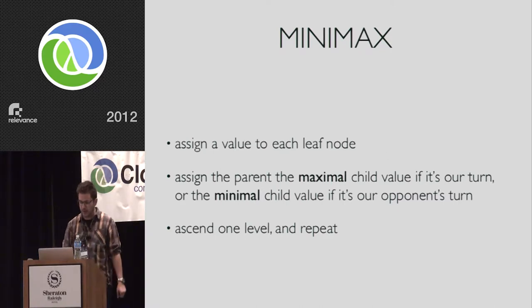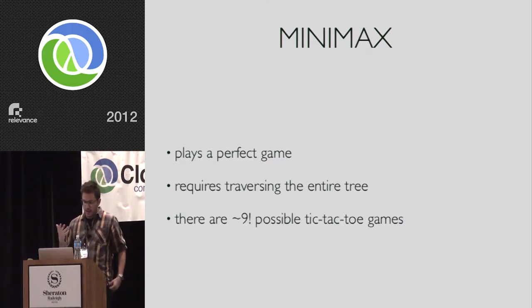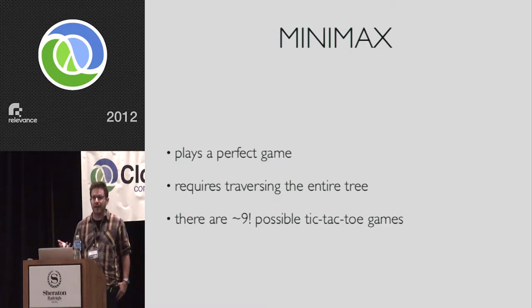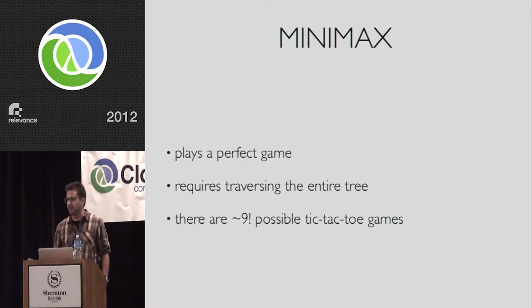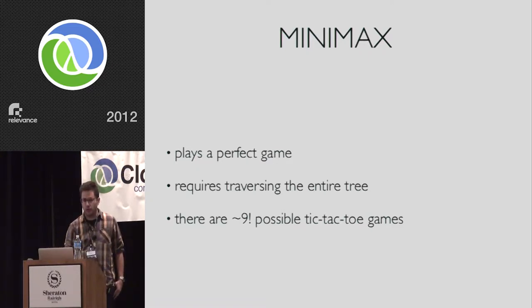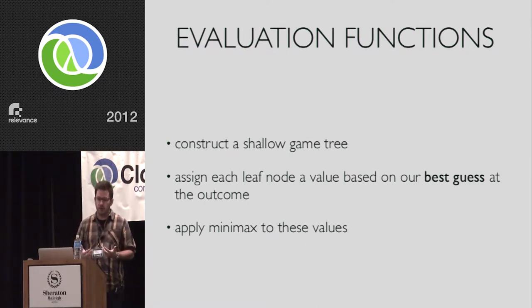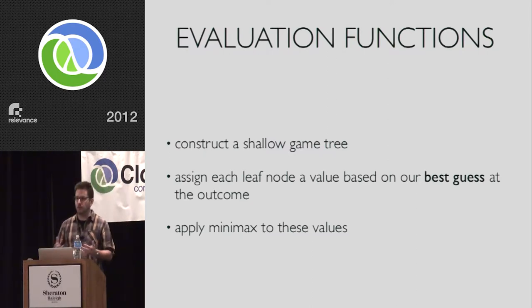We assume the player in the preceding state will choose the best move for himself, so the value of a node is the best possible outcome for that player. Going up the tree: we constantly maximize our outcome, our opponent constantly minimizes it. From that we discover the optimal path of play assuming both players play as best they can. If we can traverse the entire game tree, this works — we can play a perfect game. For tic-tac-toe this is easy, and it's been done for checkers too — both are a tie by the way. But for more complicated games like chess or Go, enumerating all possible games is not plausible.